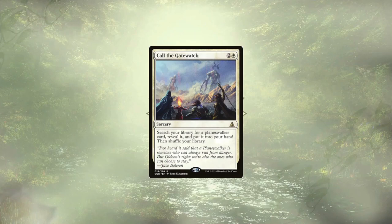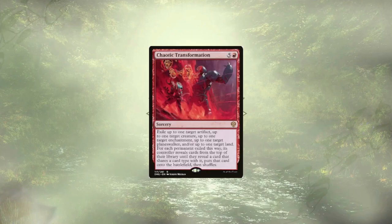Call of the Gatewatch allows us to tutor up a Planeswalker of our choice, getting it into hand instead of on the field, but for 3 mana, I'm pretty okay with that. Chaotic Transformation lets us cheat out up to one artifact, enchantment, creature, and Planeswalker by exiling a card that shares a type with it. The effect being up to one of each means we don't have to have all of them in the field for this spell to go off, making it pretty versatile — a good way to cycle out things that have already done their due diligence.